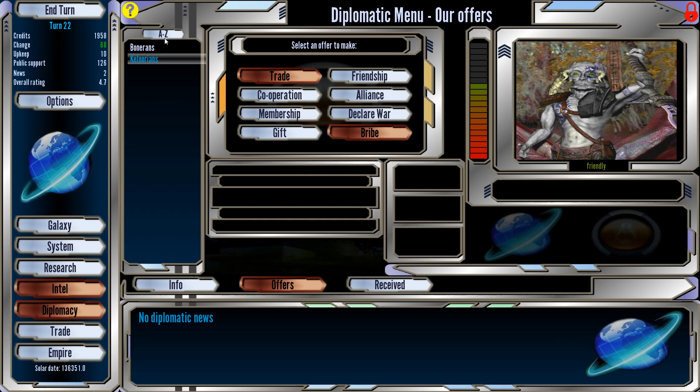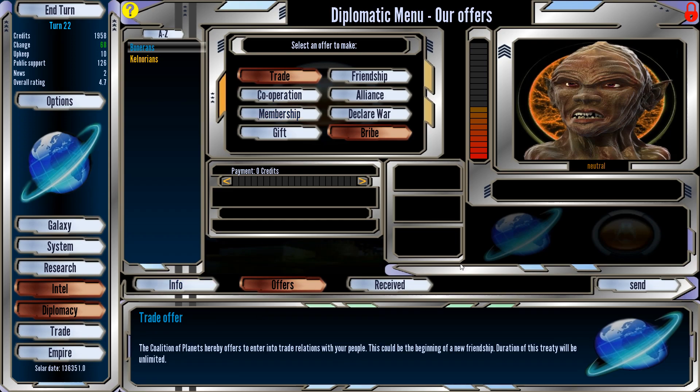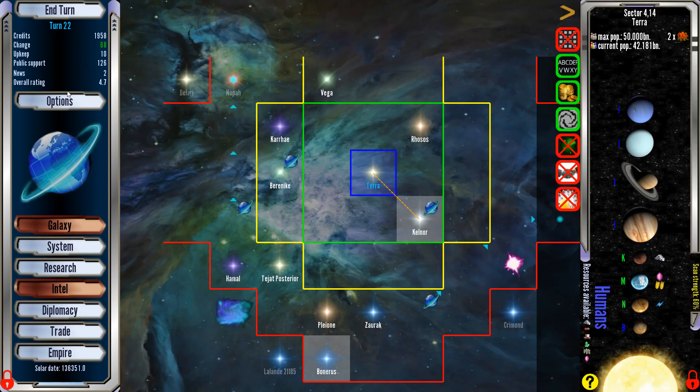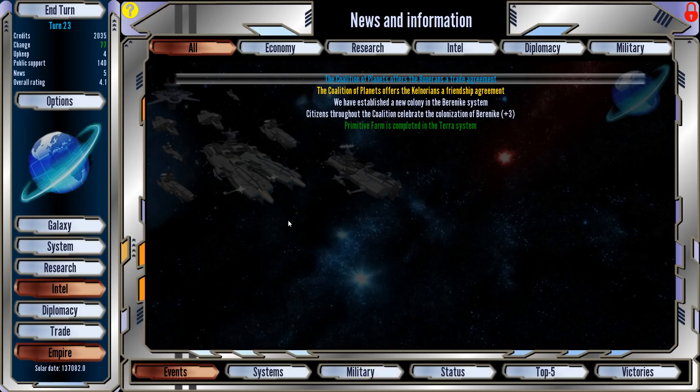We can set up some diplomacy with the new folks — these guys who are financial. Let's trade with them and do a trade agreement. Hey, what if we offer friendship? We claim this system in the name of the Coalition of Planets. We are living on this planet now. Congratulations, we now have our first interstellar colony! People are so happy, they celebrate — plus three. The Bonarins have been offered a trade deal but haven't accepted yet.